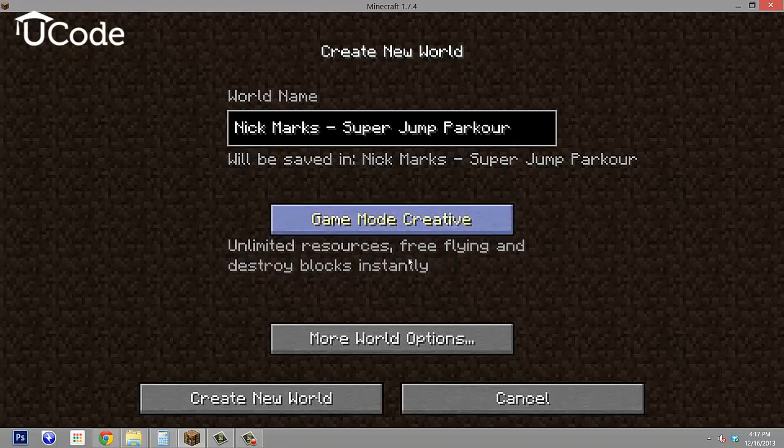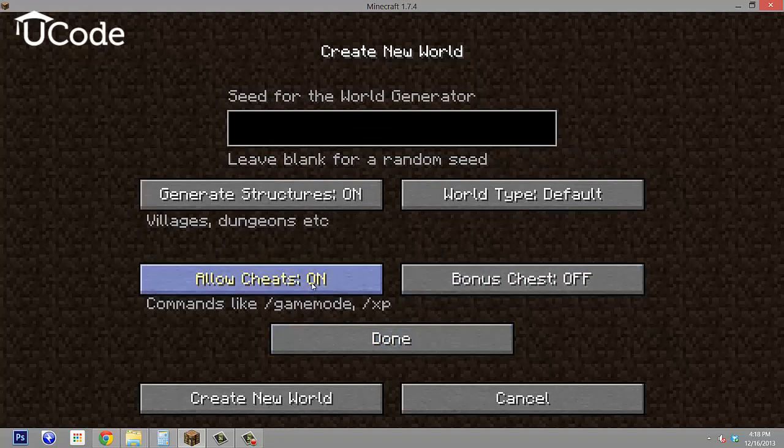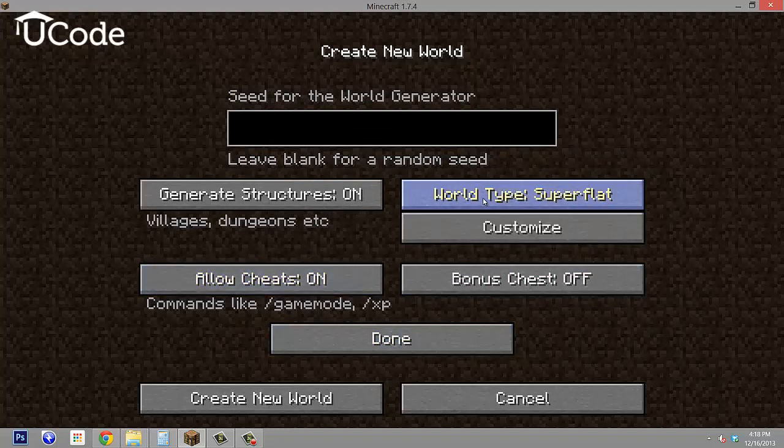I'm going to make it Creative — with all of our maps when we start them, we want them to be Creative. I'm also going to make sure cheats are on, and I want to make it Super Flat. Super Flat is going to allow you — and teachers — to see everything. It'll work best for right now, so make your world Super Flat when starting this map.